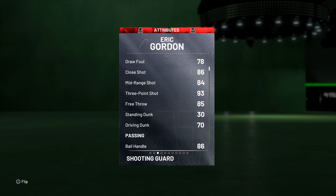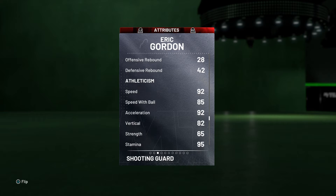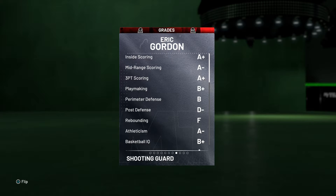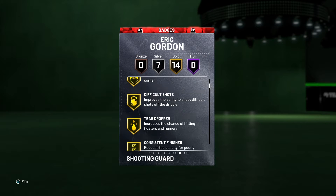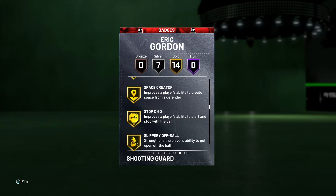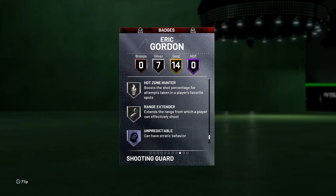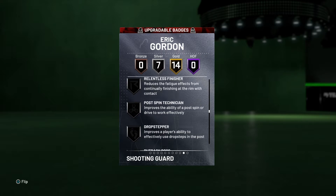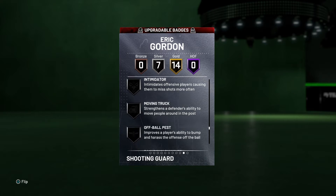Here are his attributes — really good three-ball, everything is pretty good for the most part. He's gonna be a great budget card at the two. Let's check out his grades: pretty good grades, no Hop badges, 14 gold, 7 silver, and zero bronze. All really good shooting badges, and he even has Silver Range Extender, so that's gonna be coming in real clutch. Here are his upgradable badges as well if you guys are curious.